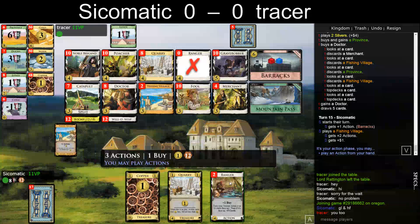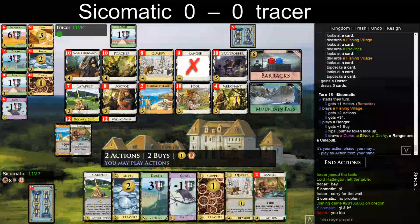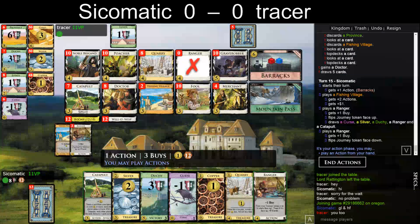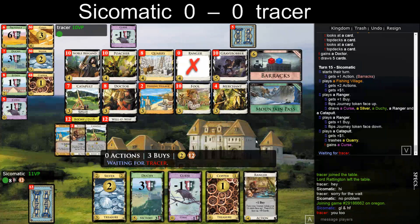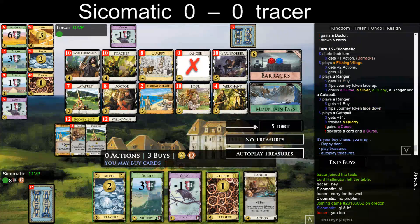Let's see — draw, and then play one Ranger, and probably have to play this Catapult, trashing a Quarry. Could trash the curse but I kind of like trashing the Quarry, and my deck isn't doing anything.